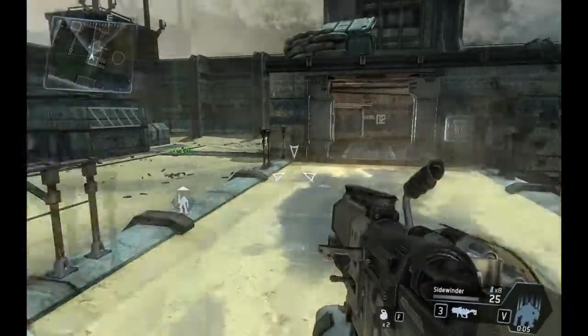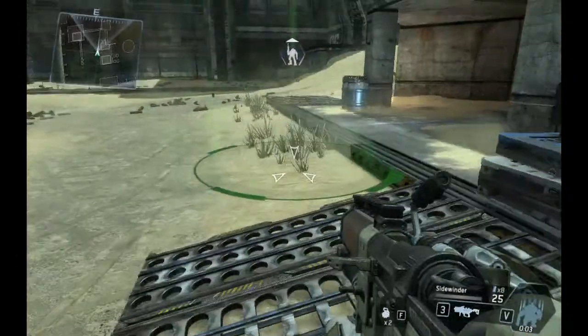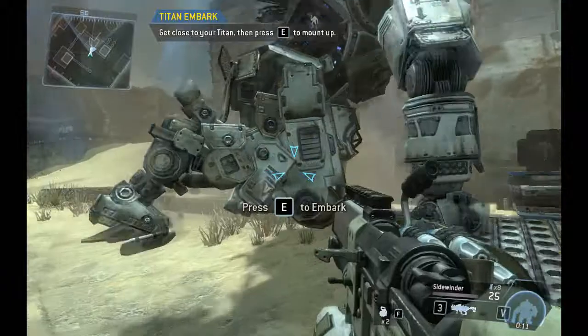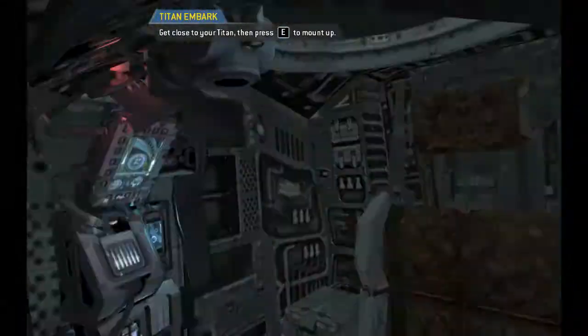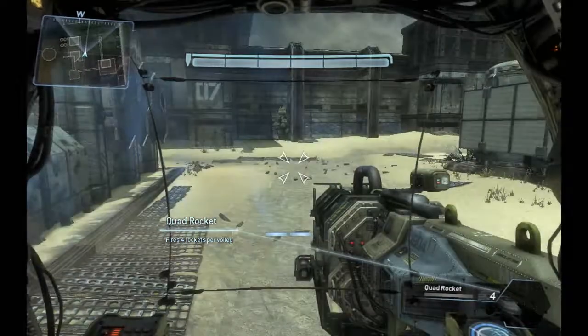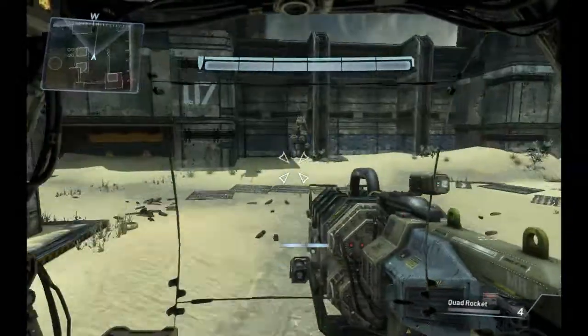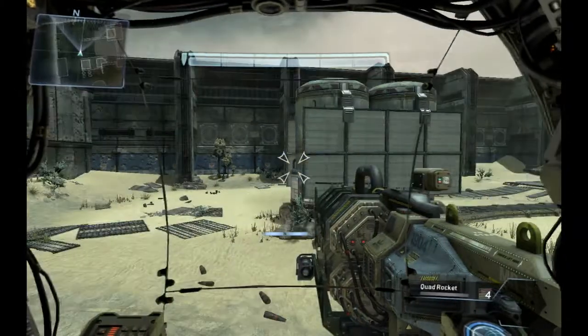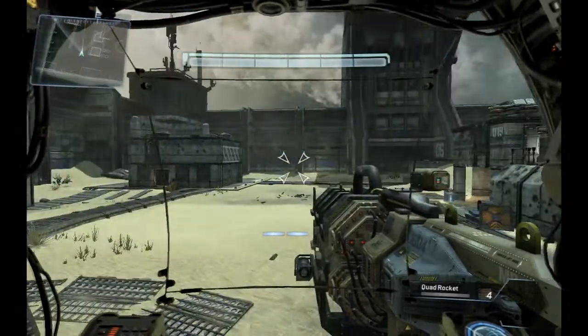Look to the sky to watch your Titan fall into battle. Get close to your Titan to mount up. Titans are designed to be a natural extension of the pilot — firing your Titan's primary weapon is as easy as firing a pilot weapon. Kill the hostiles arriving in drop pods.